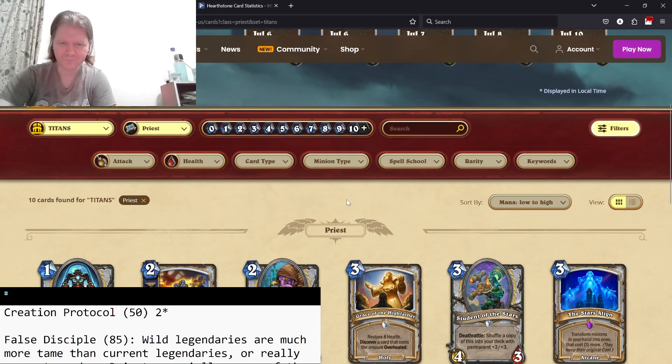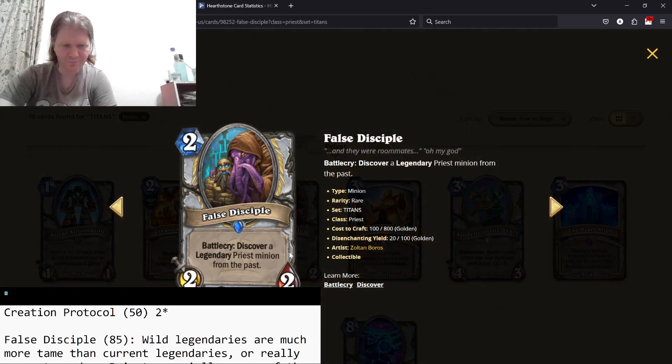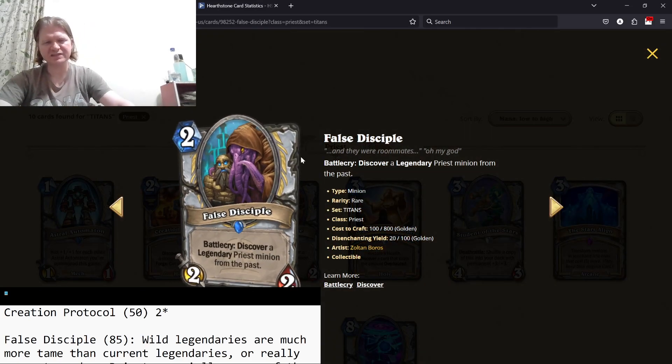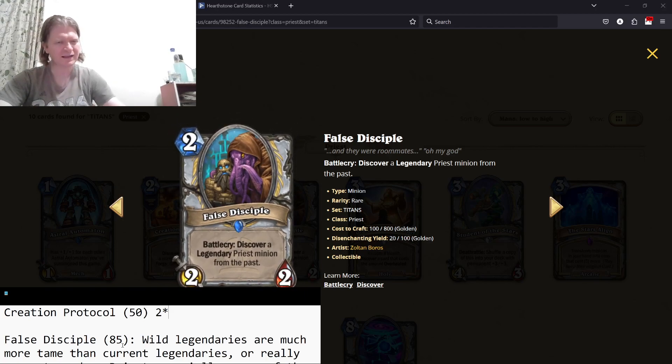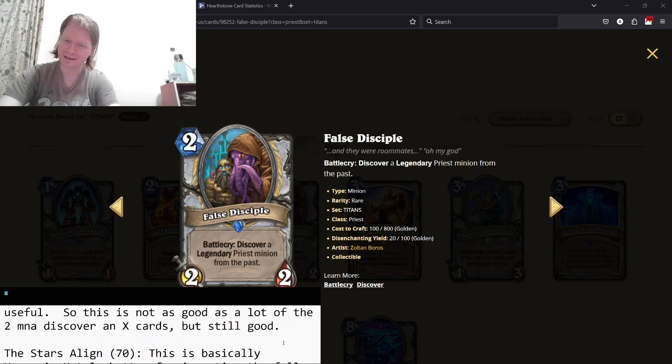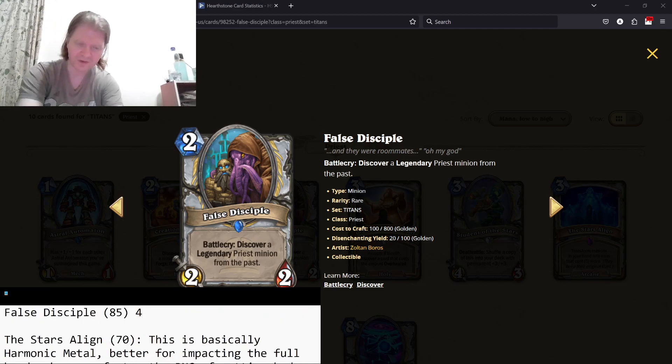False Disciple — 2/2, discover a legendary Priest minion from the past, so basically a wild legendary. A 2/2 that lets you discover a legendary — that's a four-star card. 2/2s that let you discover things are good, not much that needs to be said. Not something you can really build around or play around specifically.